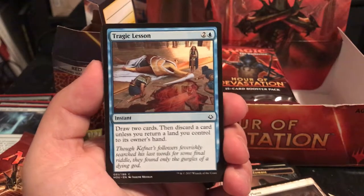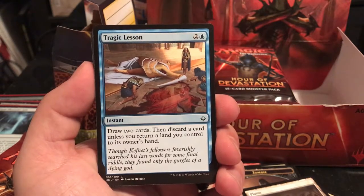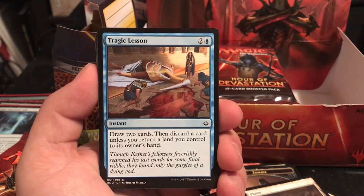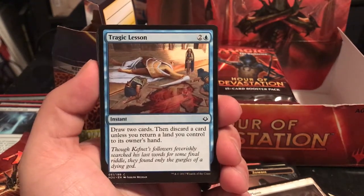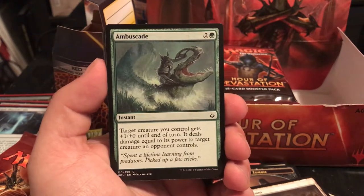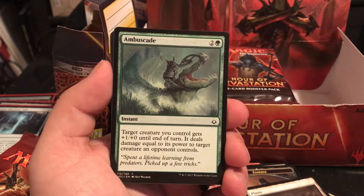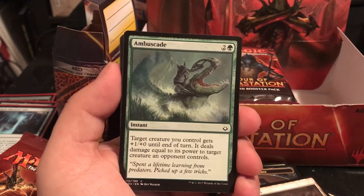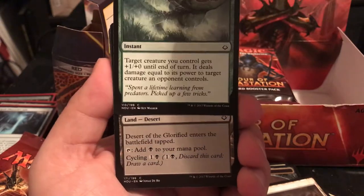Tragic Lesson is an instant for 3 - draw 2 cards, then discard a card unless you return a land you control to its owner's hand. Ambuscade is an instant for 3 - target creature you control gets +1/+3 until end of turn and deals damage equal to its power to a target creature an opponent controls. So if you give a 4/4 this, it deals 5 damage to a creature right off the bat.